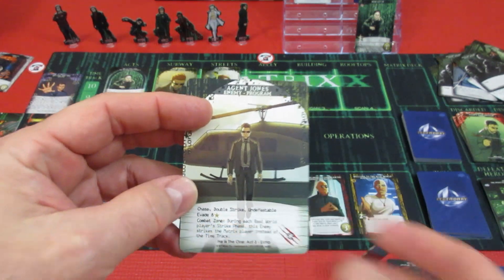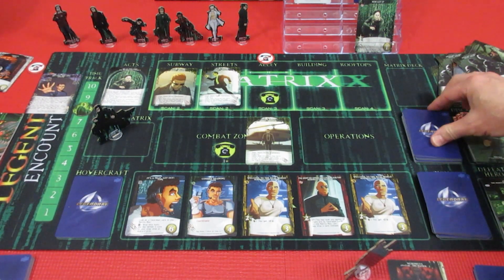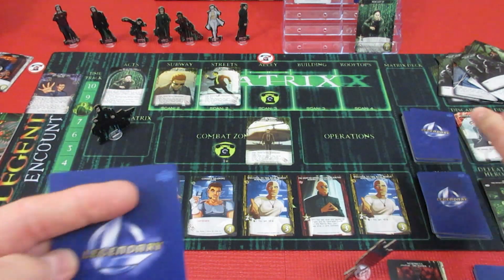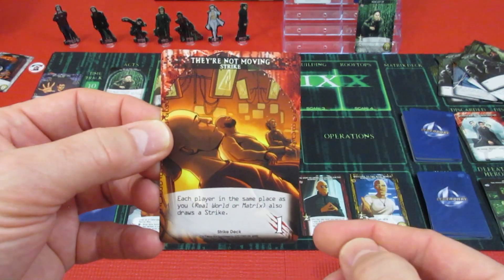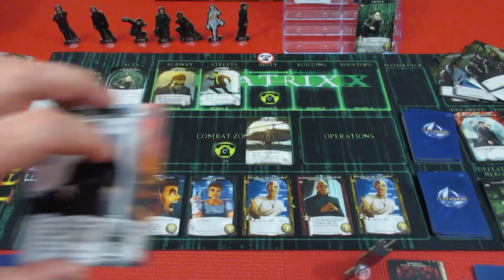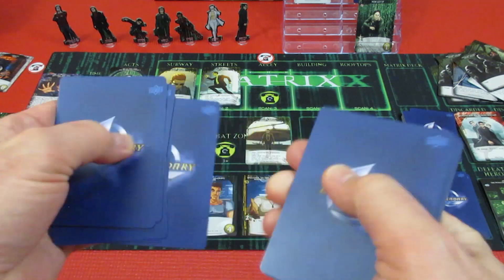Agent Jones is a double strike, so 2 strikes. First strike - Neo dodges the first one! Each player in the same place as you, real world or Matrix, also draws a strike. So he just gets 1 hit from a double attack. Come on Neo! And he gets 6 new cards for his next turn.